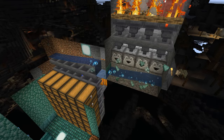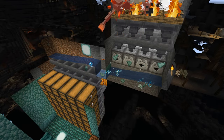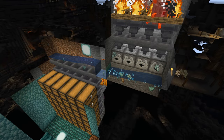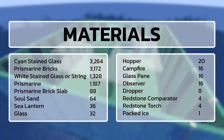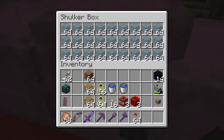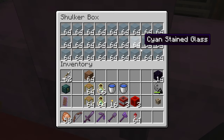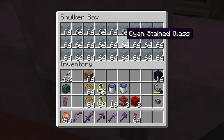The items are collected in hoppers and immediately dropped into a water stream that flows into a storage system. We will not be covering how to build the storage system in this video, but I've provided links to some other videos on storage systems in the description. Here's a full list of materials you'll need to build this Guardian farm, including the surrounding walls. All of the prismarine blocks and sea lanterns listed will be acquired in the process of tearing down the Ocean Monument. If you don't want to use cyan glass, you can use any glass blocks or just use more prismarine blocks instead.